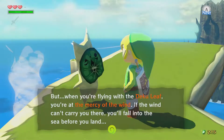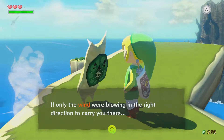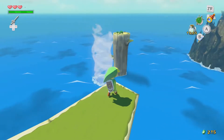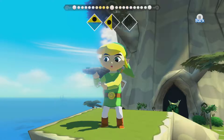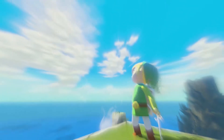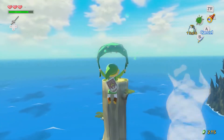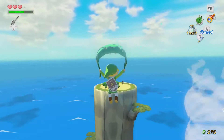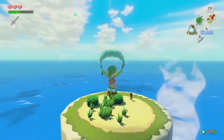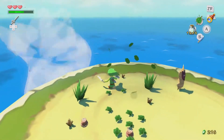When you're flying with the Deku Leaf, you're at the mercy of the wind. If the wind can't carry you there, you'll fall back into the sea before you land. If only the wind were blowing in the right direction. We need to change the direction to the woods - northwest. Now we jump and fly. We can actually go quite fast doing this. With the wind behind you, you can go a long, long way on one charge of magic. They're nice enough to replenish your magic for you.